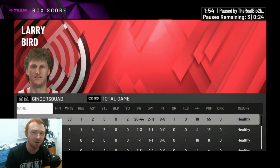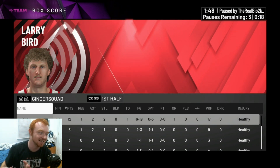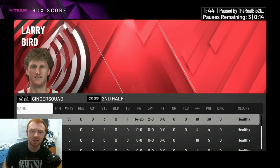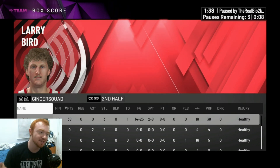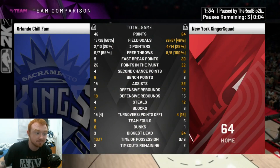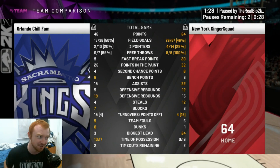20-of-44 shooting is terrible, but you guys have to realize that the first half was really bad — it was 6-19. The second half we turned around, shot a very good percentage, and dropped 38 in the second half. It's literally just because of those freaking threes. Larry Bird, man, coming in clutch for us. You just miss a lot of shots in this game — that's all it really is. We almost had 20 more shot attempts than him because he had 15 turnovers.